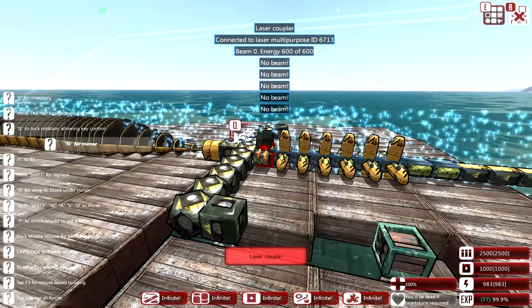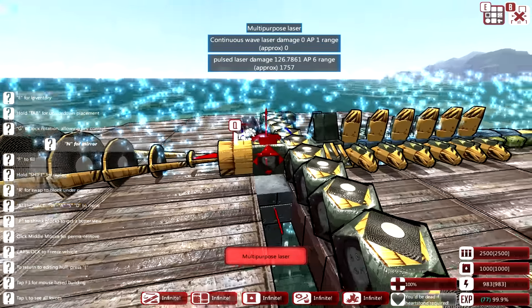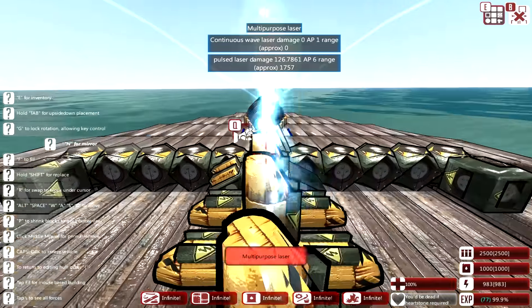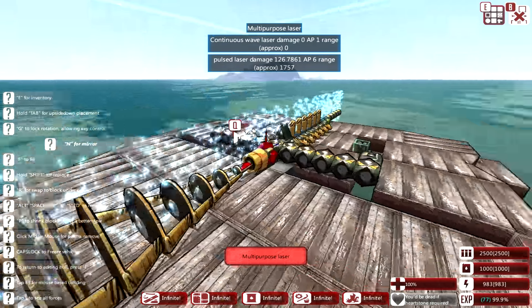Let's see what we've got here — no beam. Oh, here we go! We have a pulse laser damage of 126, 8 AP, 2000 range almost. That's pretty decent for just one of these. Obviously we'll make this a little better. Let me do some more testing and some shooting at targets to see how far we can take this. And the gun design is complete on our angry wombat here.